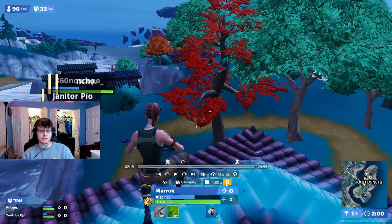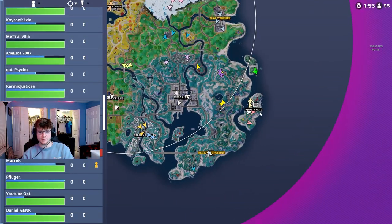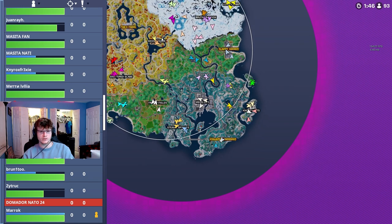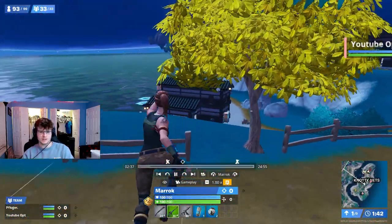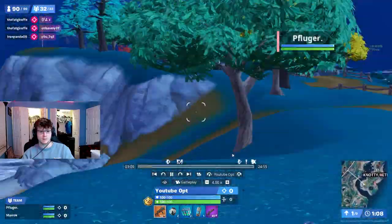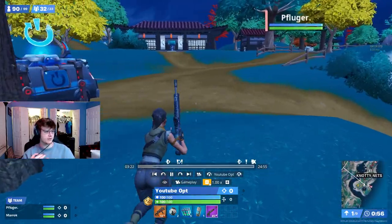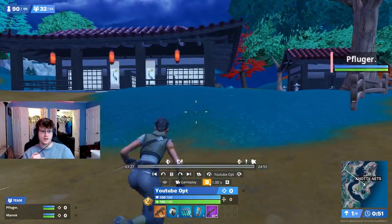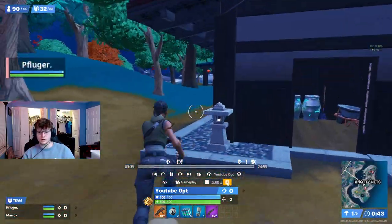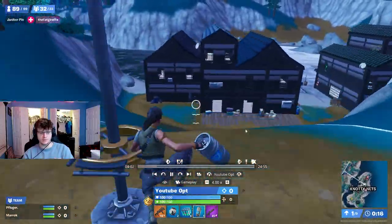This is our first game where we actually won, so let's deep dive into it. We're landing at Knotty Nets — it's a pretty good spot. We had one team contesting us so we tried to isolate them to pick off some free kills. The zone pulls over toward Anvil. We're just looting up and getting bubbles. For this meta, you need a Red Eye, a Havoc or Combat AR, bubbles, quick heals like six splashes or two slurps, and triple swords for each teammate.